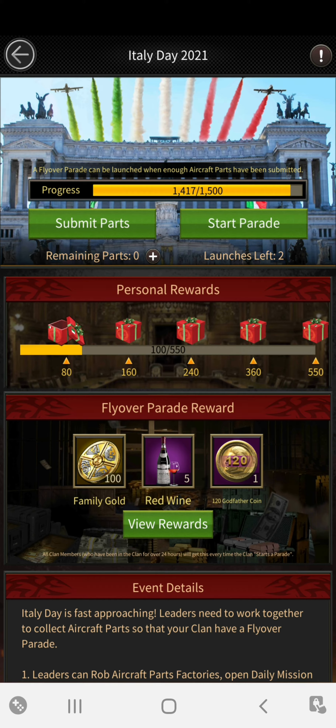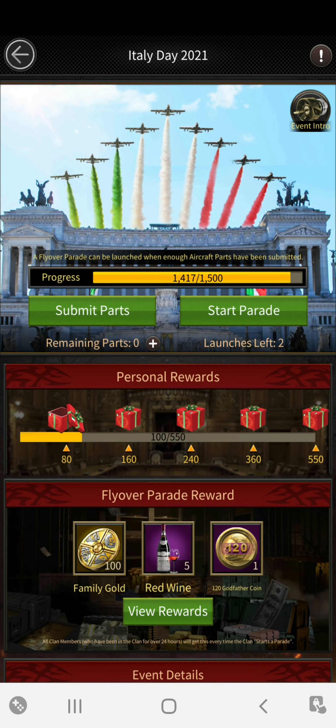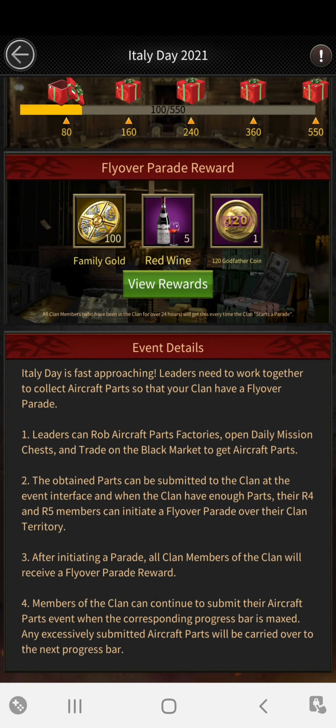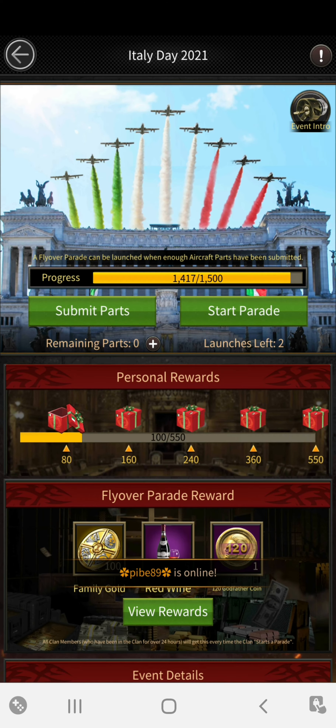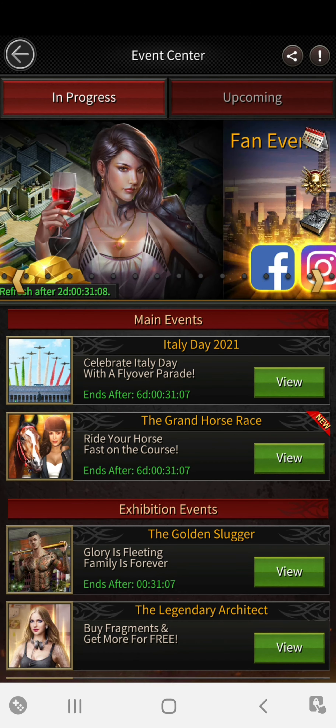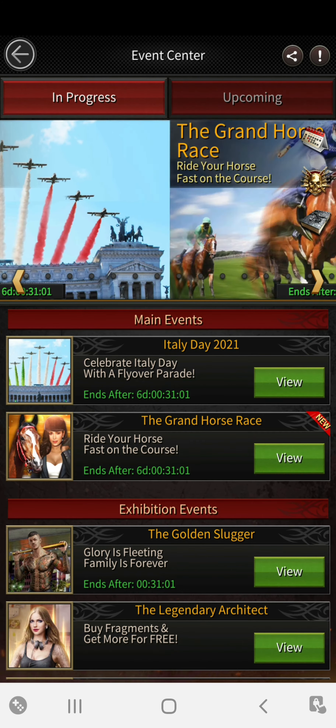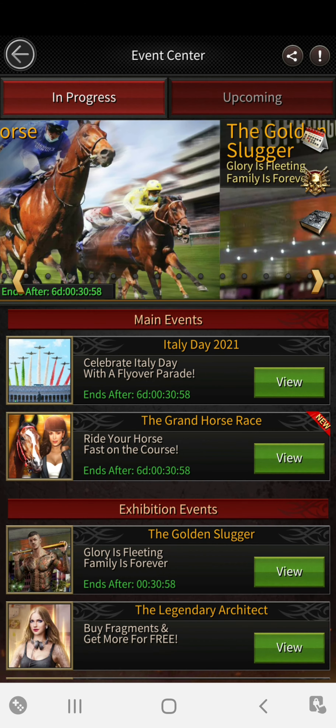We've got two parades to do, but we still need a few more players and parts. I do not believe there is a clan reward for this event — there's nothing here to indicate any rankings of sorts. So that's the Italian Day 2021 event — short video, easy as it gets. This is a feature event and it will not come again, so start learning the differences as these videos come about.